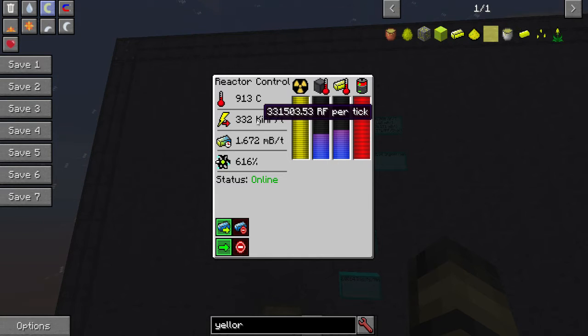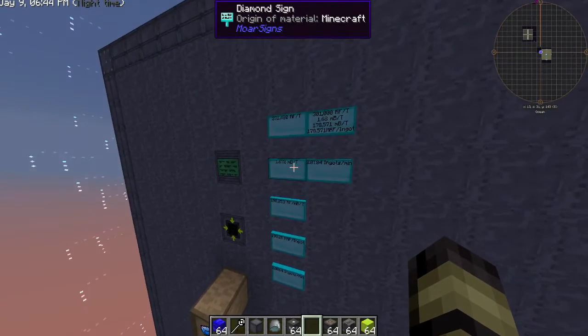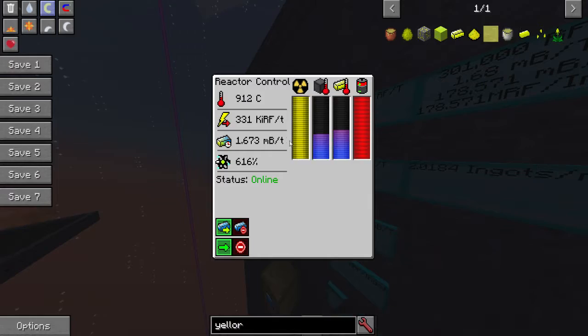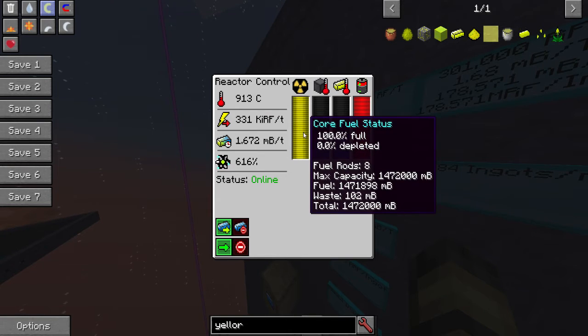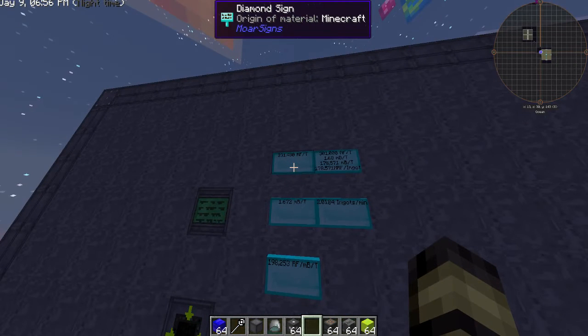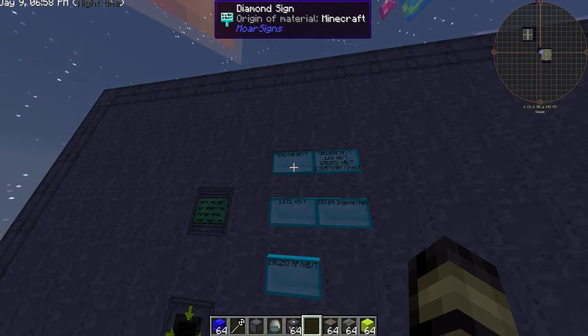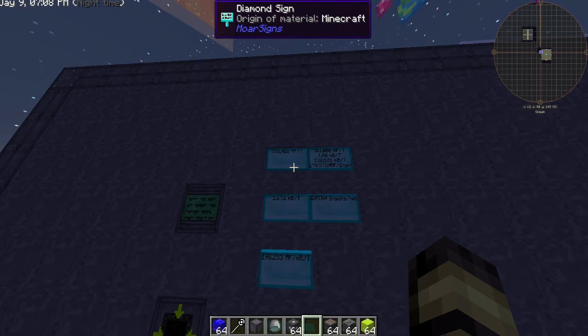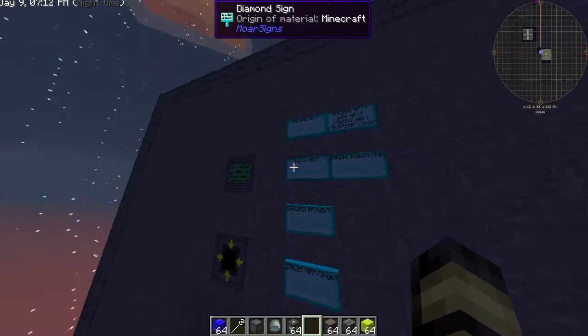The output has been jumping from around 480 to 530, and the millibuckets per tick fluctuates between 1.67 and 2 to 3, so I just said 2 since it kept jumping back and forth. I made the numbers as conservative as possible — you can see the RF went down slightly because of how much yellorium is in there. I settled on 33,148 as a conservative number, giving 331,480 RF per tick.